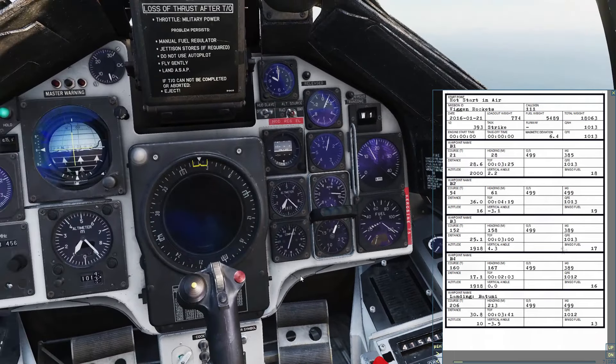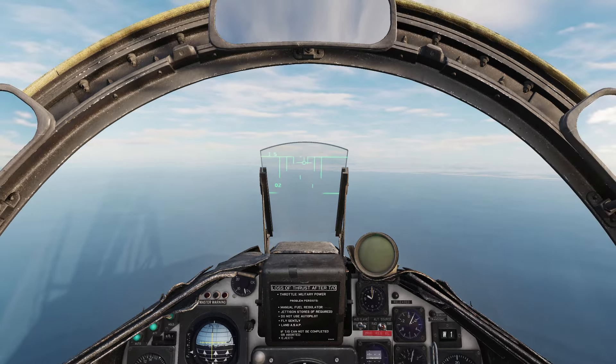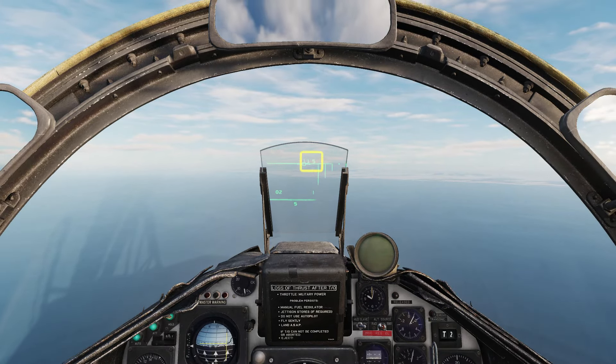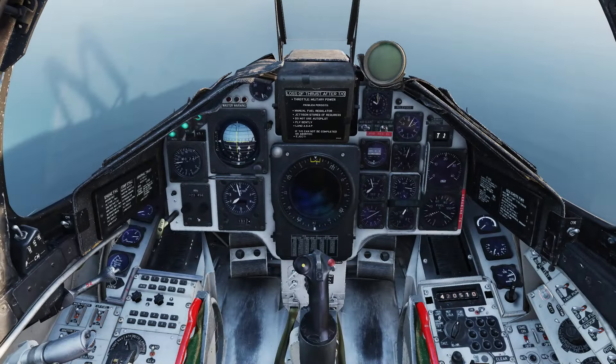Now we need to set the altimeter to our target QFE. These are at 101.3 and 101.2 — they're close enough that we can split the difference. As we pass waypoint 1, we'll turn in on our target at waypoint 2. We'll be running in at 1500m altitude. When we're aligned with our target waypoint, we can set our master mode to attack.